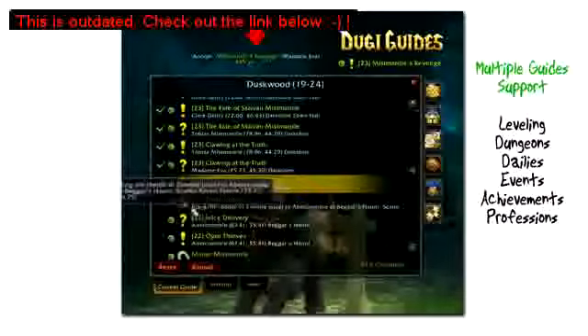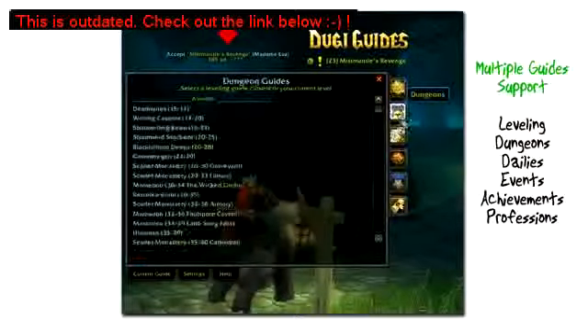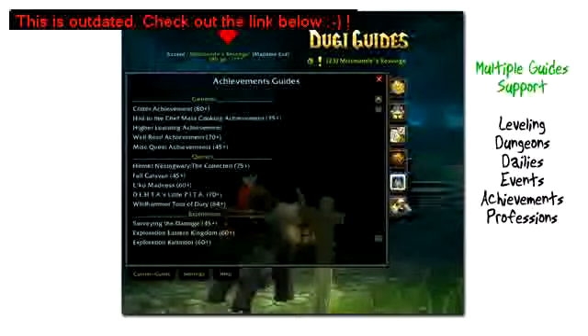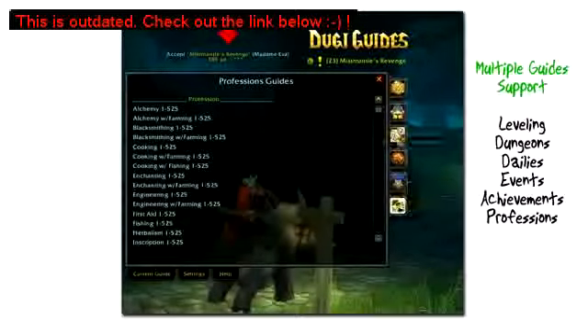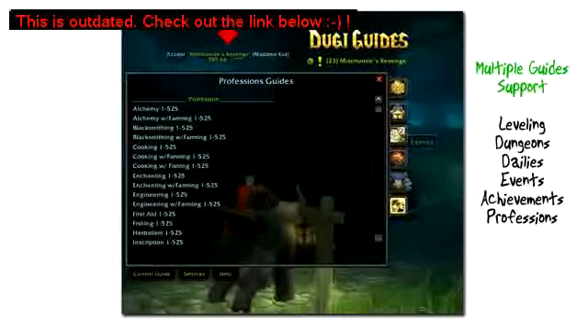DoogieGuides are also the first guide to introduce multiple guide support for leveling guide, dungeon guide, dailies guide, events guide, achievements, and also an in-game profession guide. You can find more information about all our guides by clicking the link at the top of our page.